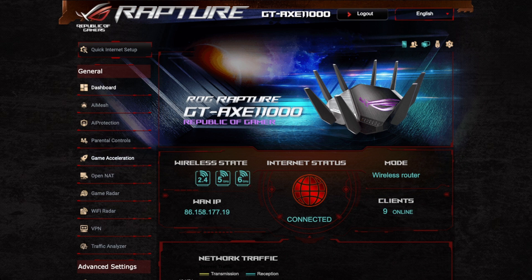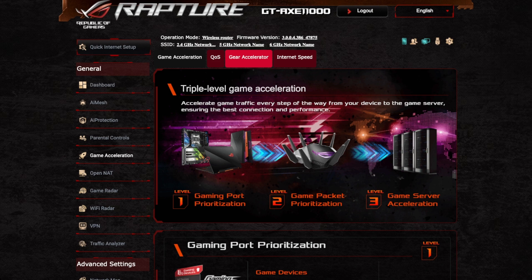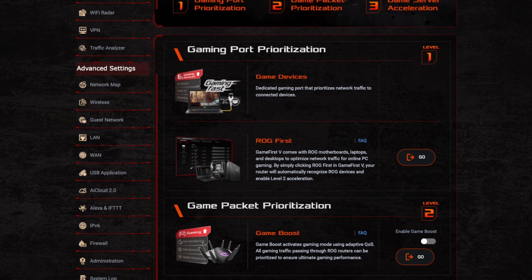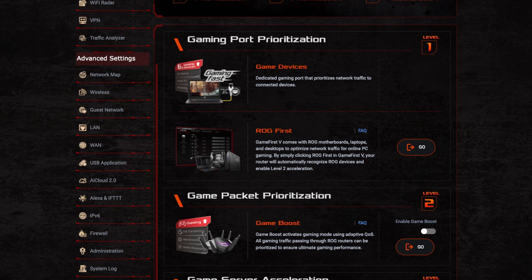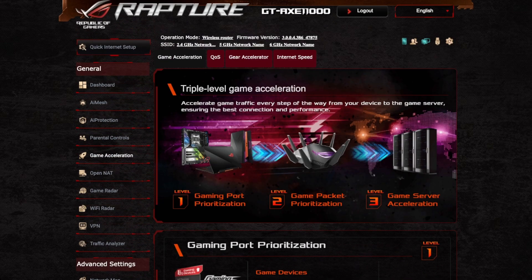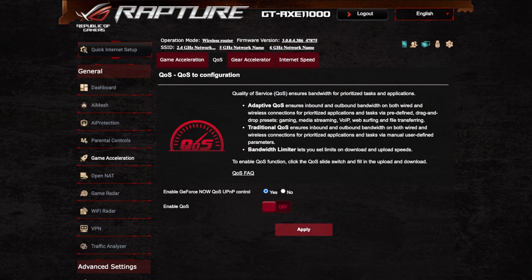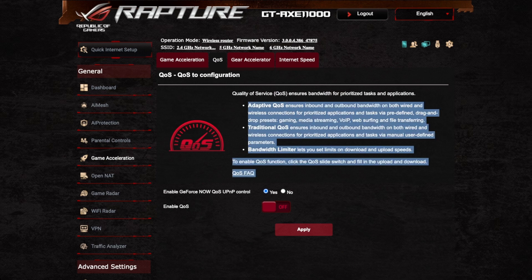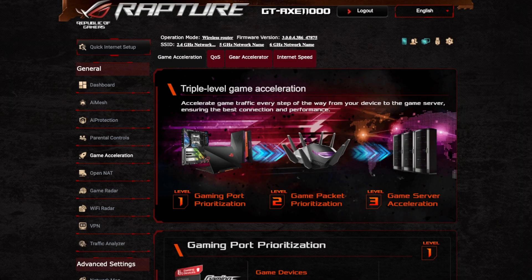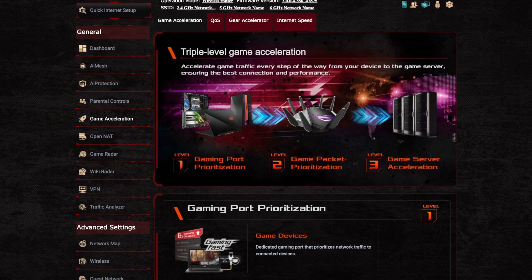On the Game Acceleration section, you can see we still have quality of service, the game accelerator, and an internet speed test. Scrolling down you can see the different levels and you can enable the game boost, which activates gaming mode using adaptive quality of service. It will detect that you're playing a game and prioritize that traffic over everything else, like someone watching Netflix.